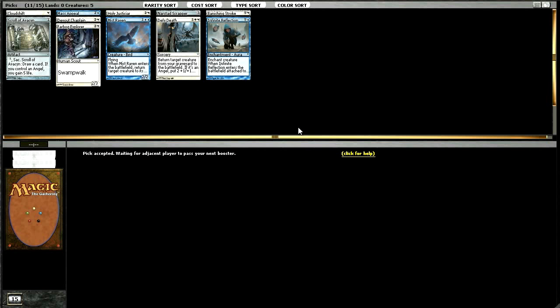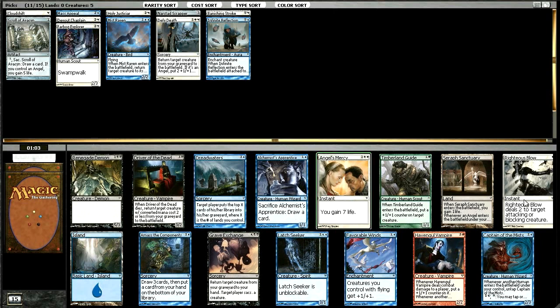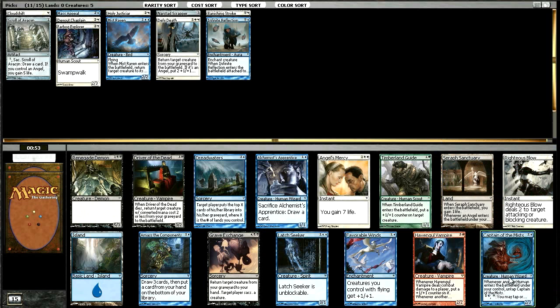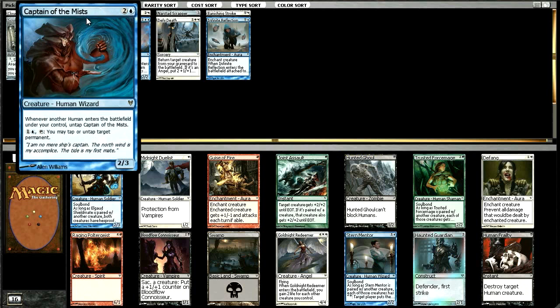Captain of the Mists is one of those good rares. What else do we have? An Amass of Components, an Alchemist's Apprentice, a Latch Seeker — I like him quite a bit. There's that Righteous Blow; we saw one earlier and we're still not that impressed. We're definitely just going to take Captain of the Mists here. This guy's pretty good — whenever a human enters the battlefield, we get to untap him, and he can tap or untap a permanent, so we can do a lot of tricky stuff. I always think he has flying, but he does not.